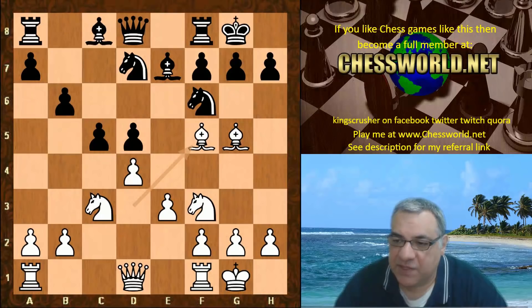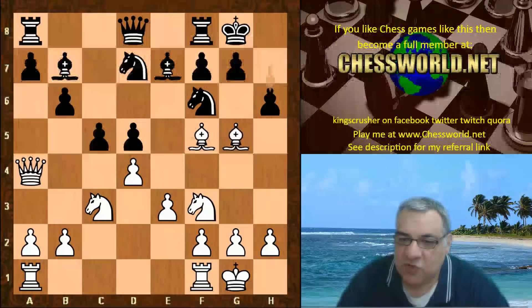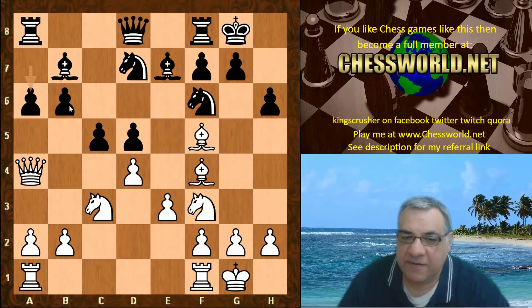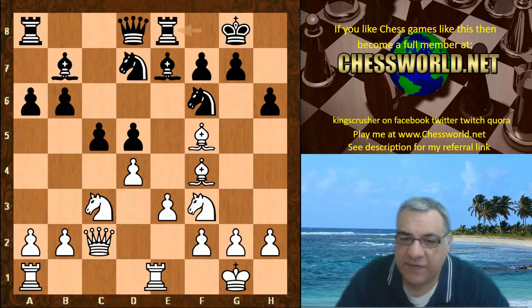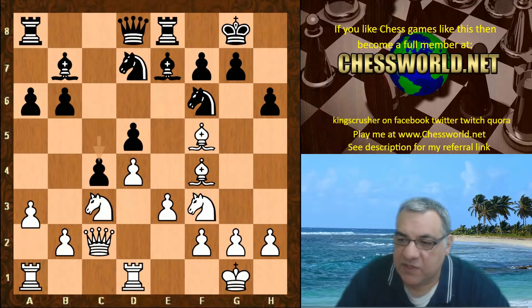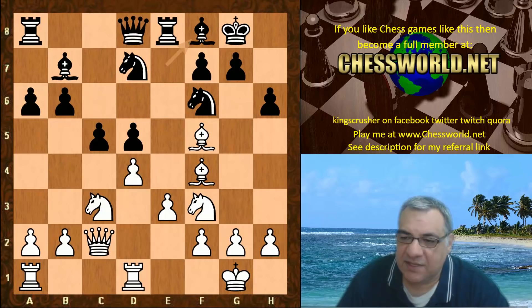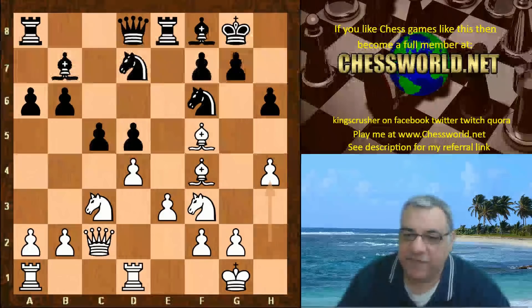Now Bishop f5, putting some pressure on the black position. Bishop b7 and we have Queen a4, some pressure again on that d7 knight. We have h6 and the Bishop drops to f4. a6, and it might be useful for black to have b5. The Queen drops back, Rook e8, Rook fd1, and now Bishop f8 is played. This is quite committal — releasing the tension to play c4. Then h4, a very interesting move.